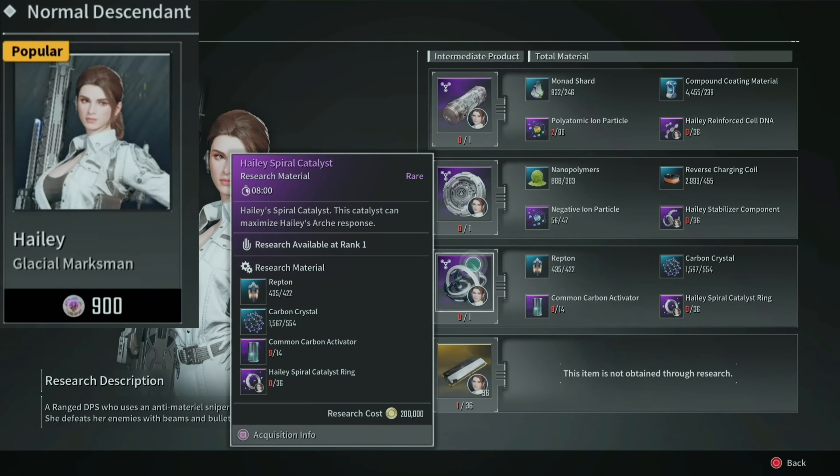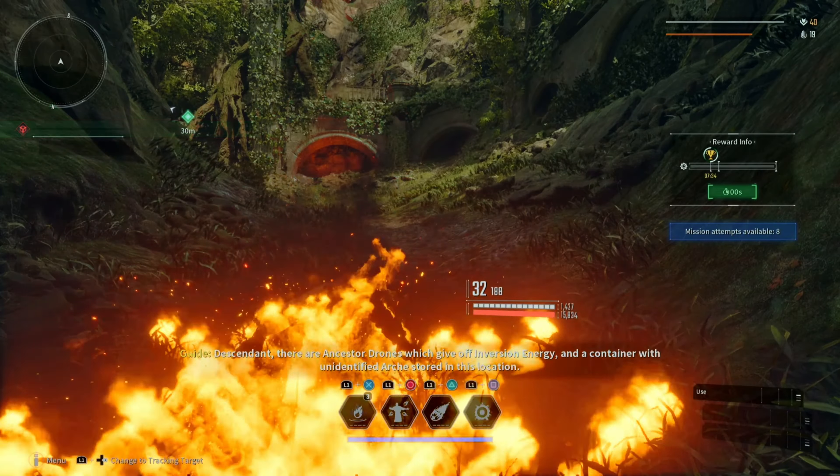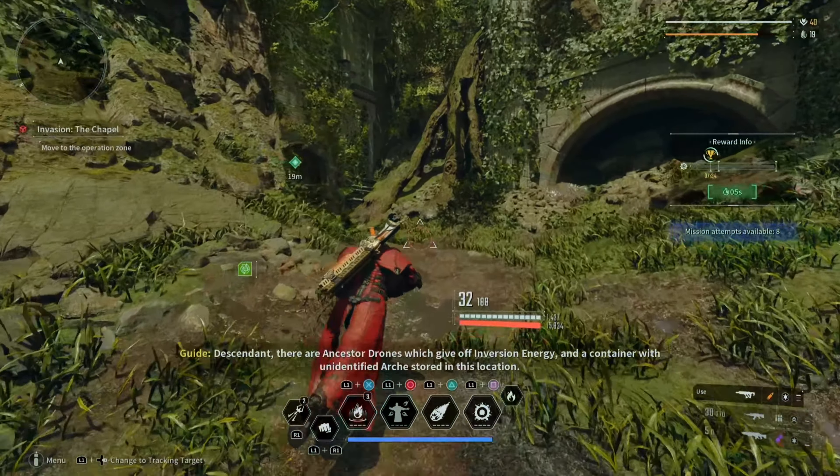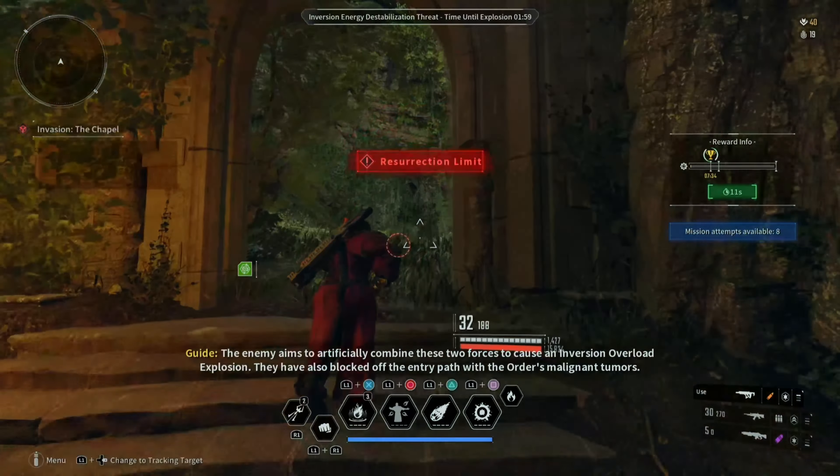If you want to play with a descendant that has no transcendent modules in order to figure out how to build her and waste a bunch of catalysts, by all means spend the twenty dollars. But until October 10th — that is when her transcendent modules do drop — so anyway, let's explain how to go over this mission easily and efficiently.